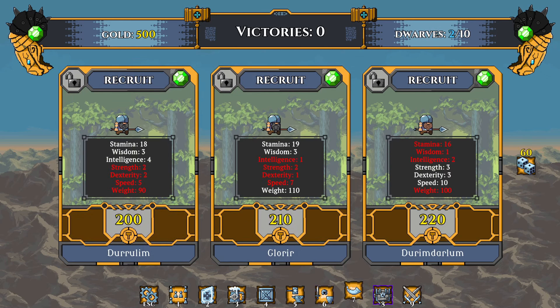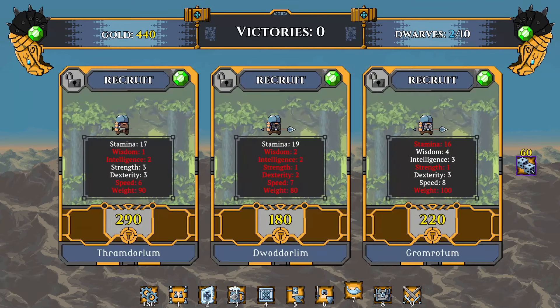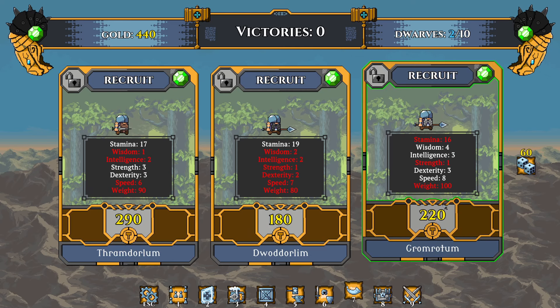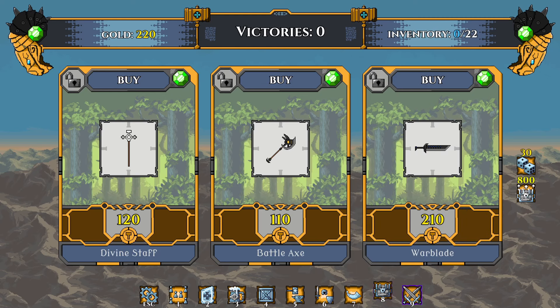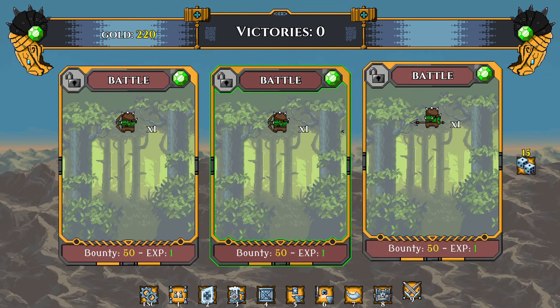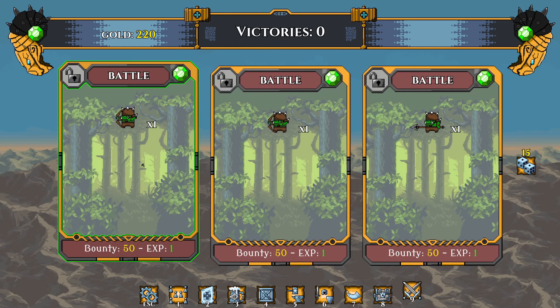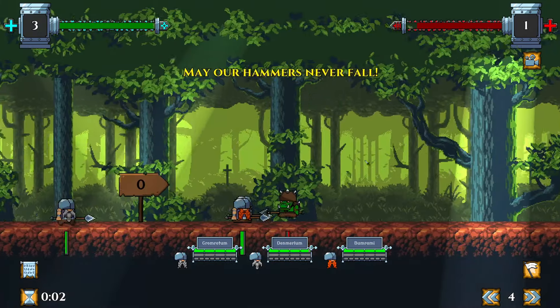We only got 500 gold. Instead of spending it on an item right away, let's just get a couple more dwarves on our team. This guy has a speed of eight — we're gonna use him as a rogue type. Our arch nemesis seems to be the orcs, so let's just go through the first battle.